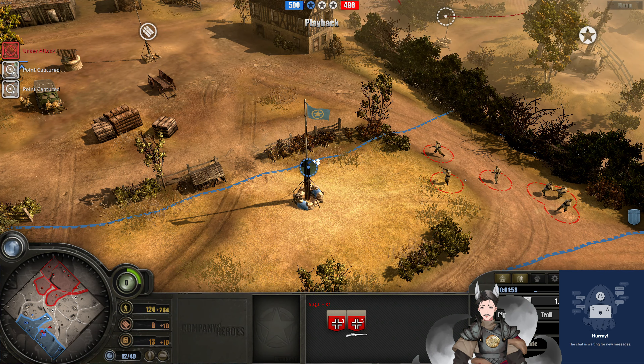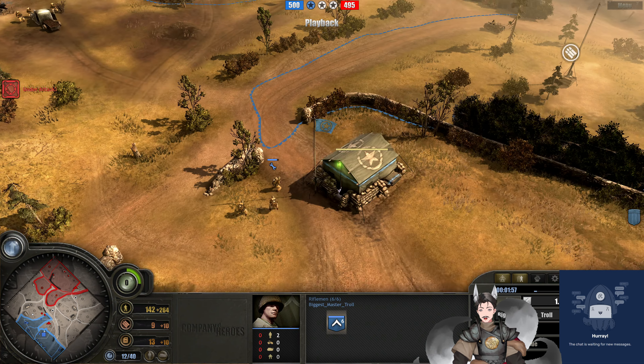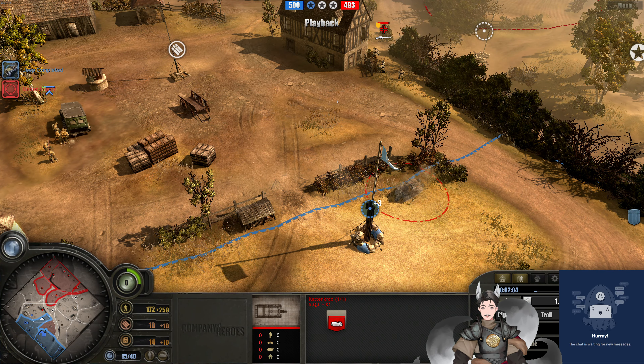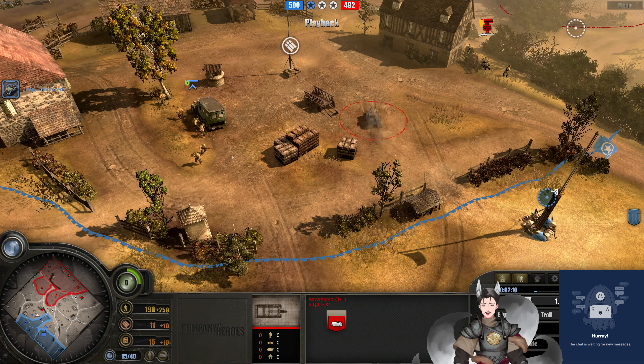Panzergrenadiers pushed way forward on the left flank. Rifleman behind some heavy cover there — very nice. Second rifleman squad, or rather the jeep being pulled down the field. The jeep will help hunt down the camouflaged Kettengrads. I think he's spotted the disappearing Kettengrad. Kettengrad now pushing forward, trying to knock these riflemen out of cover, maybe.